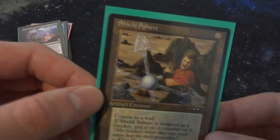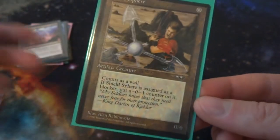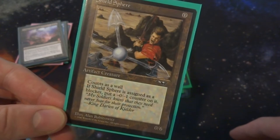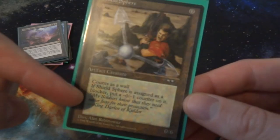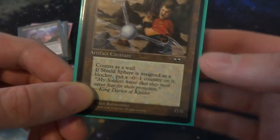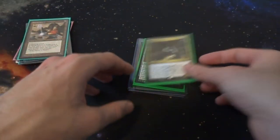Next I've got Shield Sphere — I just thought this deserved a place here because it's a very strange card. It's a 0/6 Wall artifact with zero mana cost. When Shield Sphere is assigned as a blocker, put a minus zero/minus one counter on it, so it can only block about six times before it would die. But a zero-cost 0/6 Wall artifact is very interesting.